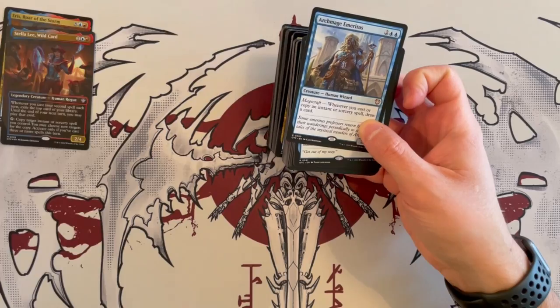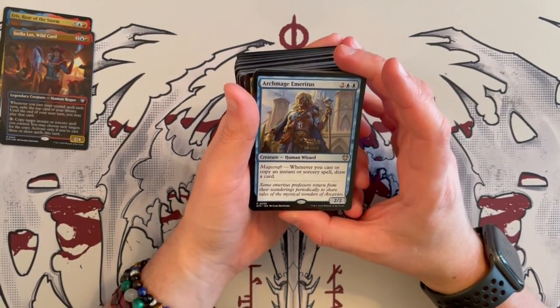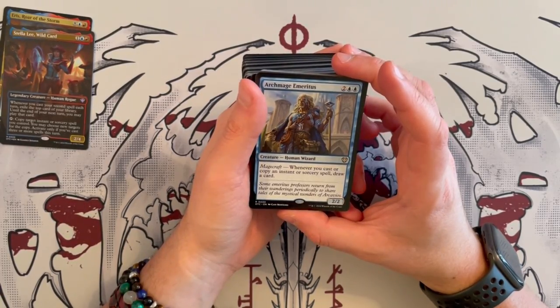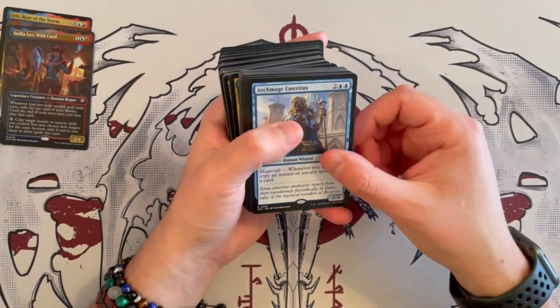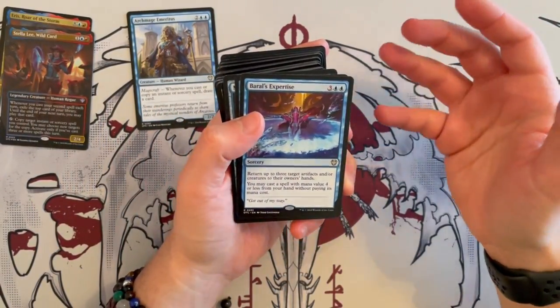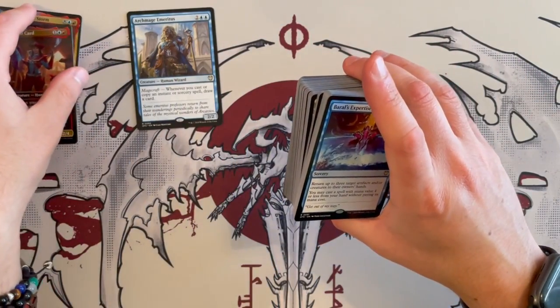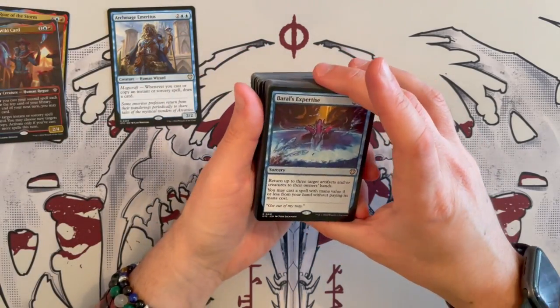We'll start with Archmage Emeritus — a human wizard, 2/2 that costs 4, has magecraft. Whenever you cast or copy an instant or sorcery spell, you get to draw cards. So that's going to be great and very synergistic with the deck — the more you cast, the more you draw. And this is whenever, so it doesn't limit it to only one per turn.